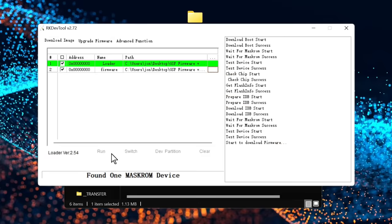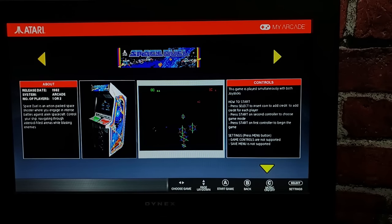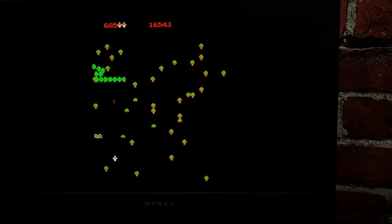Just a few days ago, my arcade dropped firmware 1.30 for the Atari GameStation Pro. We already walked through the steps to upgrade your console and highlighted some of the key improvements. In that video, I asked if you'd be interested in a follow-up focusing specifically on how the GSP handles games you load onto that SD card, and lots of you requested it, so that is exactly what we're gonna get into.